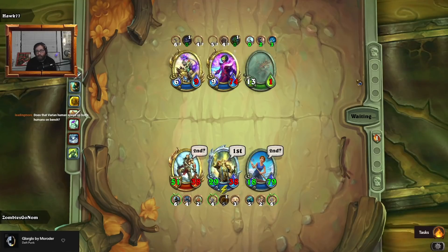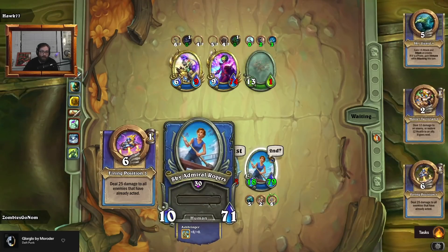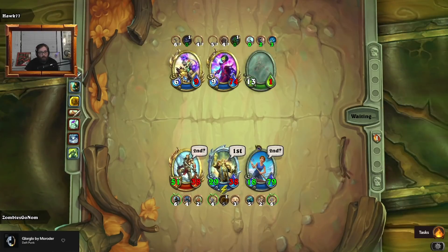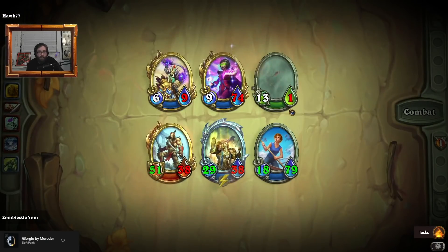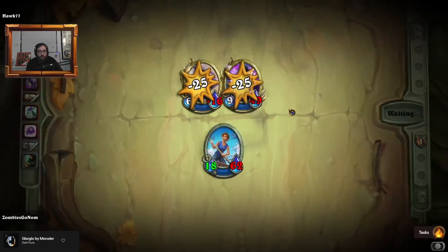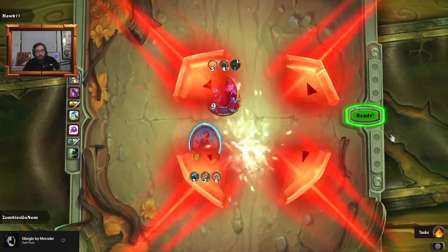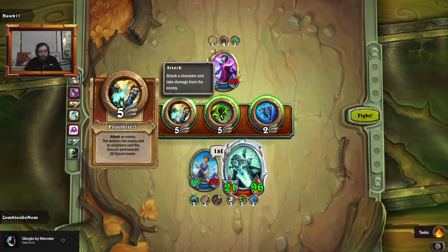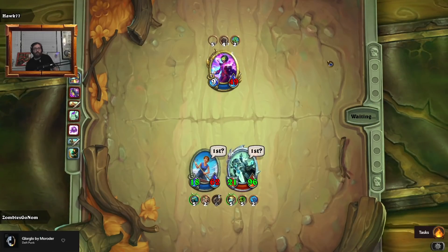I do not think the Varian speed buff applies to bench humans — I'm pretty sure it's only ones on the field because it's an aura. I tried it the other game and it was only ones on the field — I'll have to double check to be positive. All right, so they sniped down Varian, sniped down Anduin, but it's 2v1 so we should be all good here. The Tyrian buff — plus eight, plus eight — has been absolutely huge in these games.